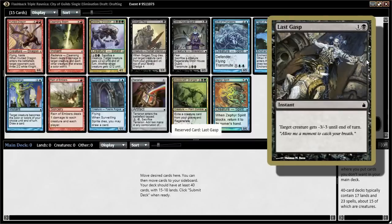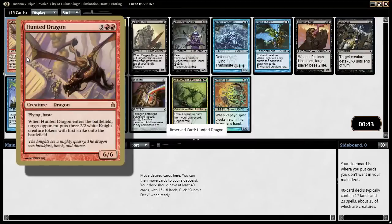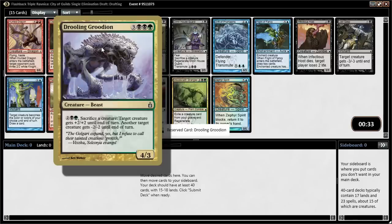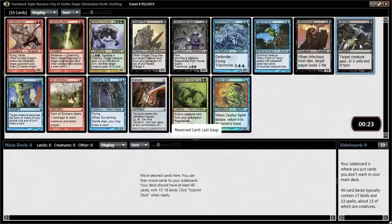The original Ravnica block is known as one of the all-time great draft blocks. So this pack: Hunted Dragon — not very good. 6/6 Flying Haste sounds sweet, but you gotta give your opponent 3/2/2 White Knight creature tokens, don't really want to do that. Drooling Groodion is fine in a token-y deck. Fight of Fancy is part of a cycle of enchantment auras, but the best card is probably just Last Grasp — creature gets -3/-3 for 2 mana, so we'll take that.